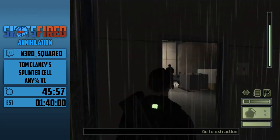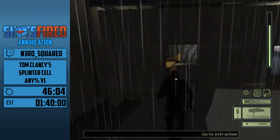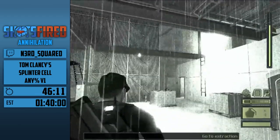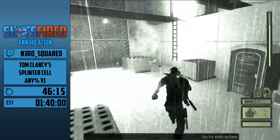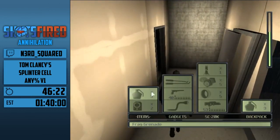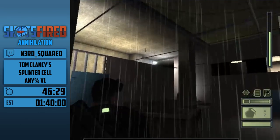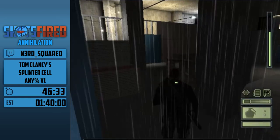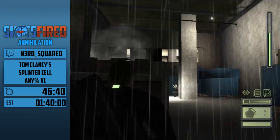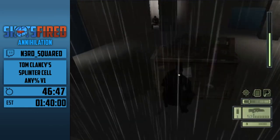I accidentally pressed E instead of W. Jumping over those walls is intended — this is an under-construction area so you're actually doing intended platforming. I got those two guards so I can just sprint through here. The idea is that you take these two guards out with grenades and then blitz to this area — but that grenade did not hit them at all.